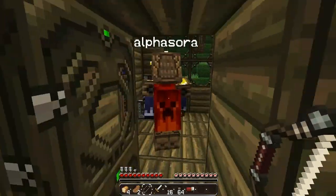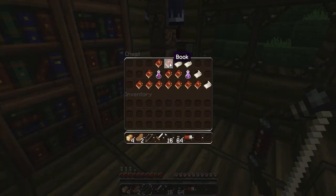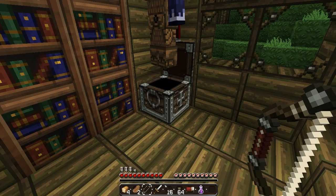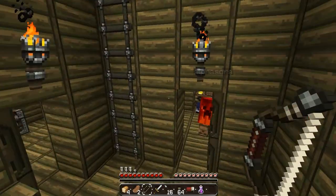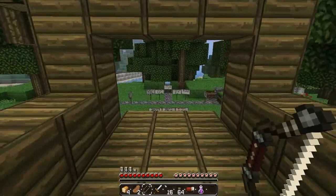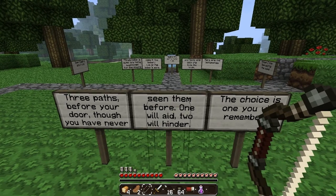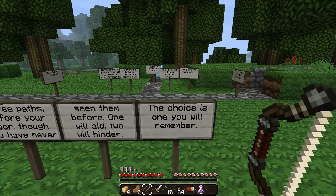Alright, now we need to go. Oh Sean, look at this — the Bibles. Taking the paper for no reason. We're looting the entire house for no reason. Okay let's go. I found the three passages. 'Three paths before your door, though you may never have seen them before. One will aid, two will hinder. The choice is one you will remember.'